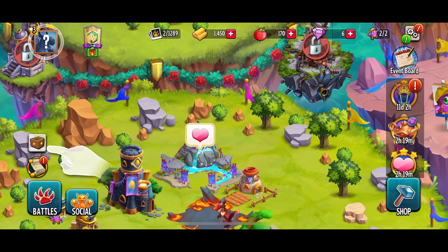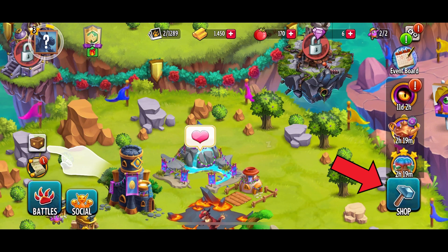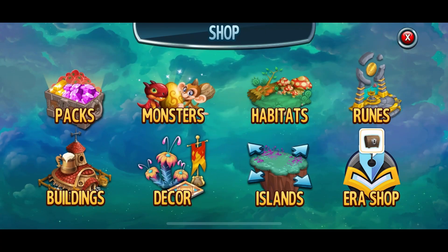First, open the Monster Legends game. Tap on the shop option from the bottom right corner of your screen. In the shop menu, tap on the Monsters option.